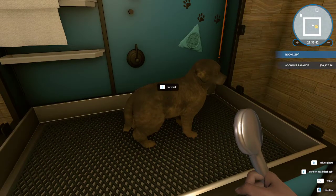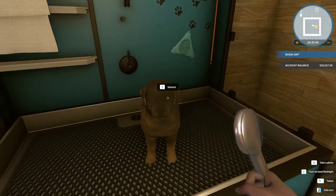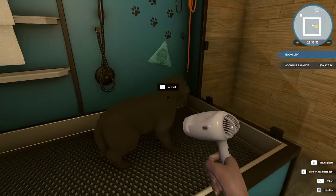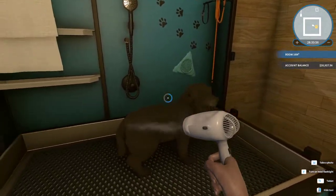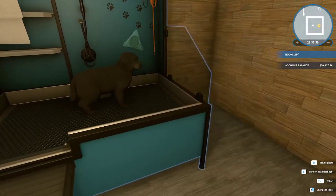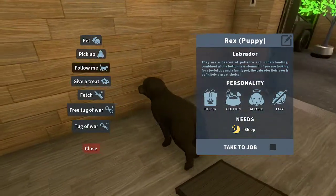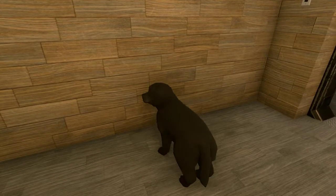Okay, so it says interact. I saw the thing in my hand. Blow dry him. And that's it — is he clean now? Oh, he needs sleep. Okay, so I'm gonna pick him up and put him in his bed.